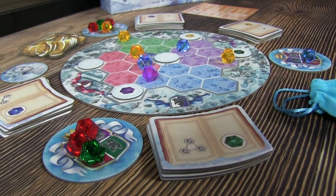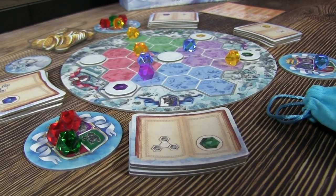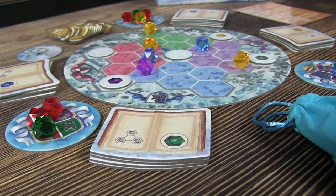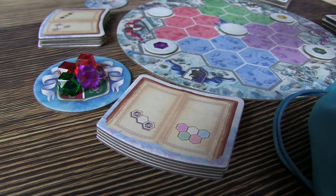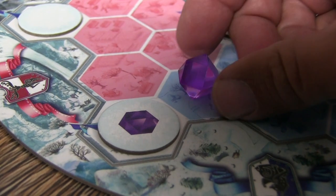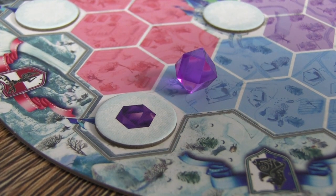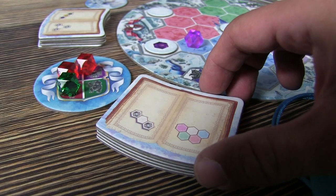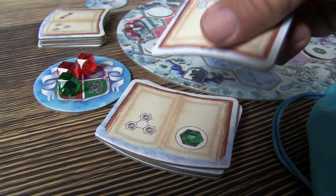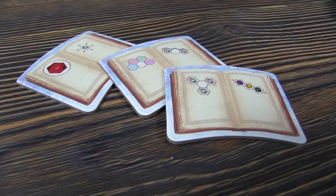On your turn you can perform one of three actions. The first is placing a crystal on the map. Based on where you're sitting at the table, you can pull crystals from the crystal holders on the right or left of you. Your chosen crystal can then be placed on any spot on the map. You have to be mindful because you're placing crystals in a way that will gain you points based on spell books you have or are trying to achieve. For the county you place a crystal in, you'll take the top corresponding spell book and add it to your inventory for use later.